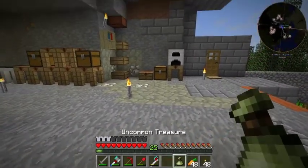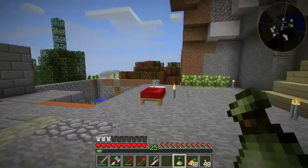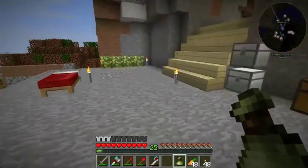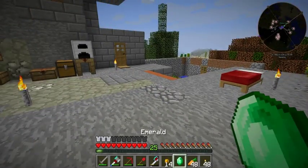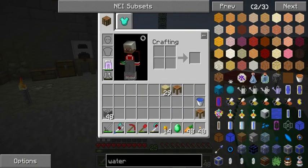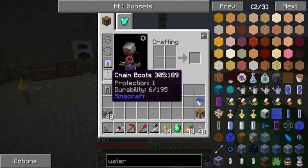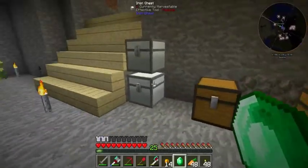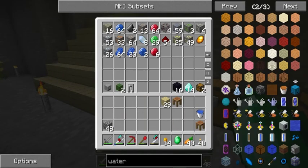Let's start off by opening up this uncommon treasure. I'm pretty sure I got it off of a zombie I killed. Let's just see what we got - oh, protection on this, put it right here, and we got an emerald.